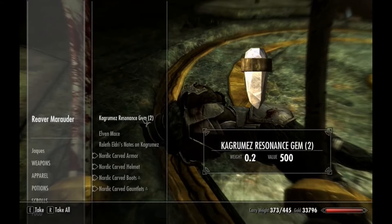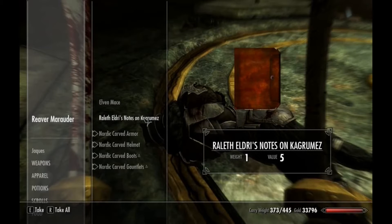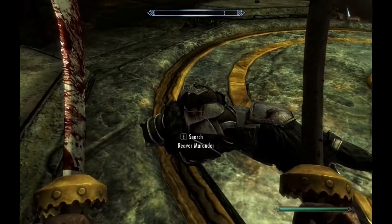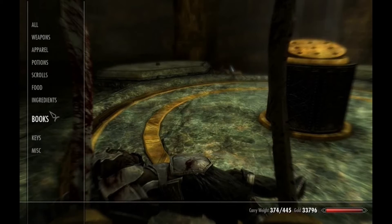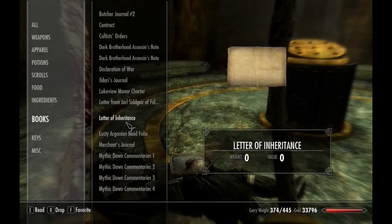A resonance gem — that sounds interesting. An elven mace. Notes on Kagrumez — I should have a read of those before I continue, see what the trick is in this place. There has to be some kind of catch to every one of these dungeons.